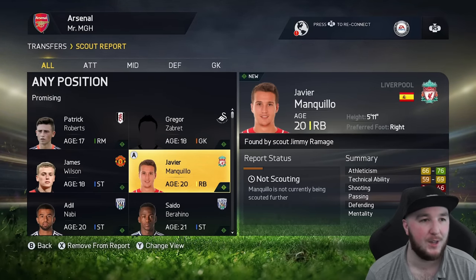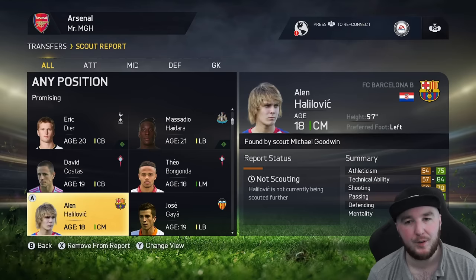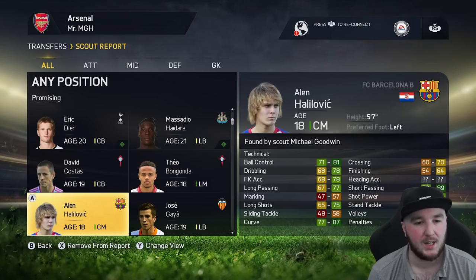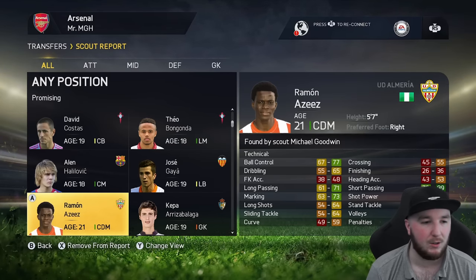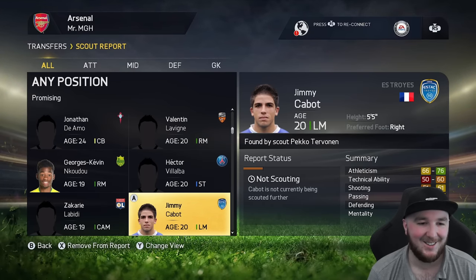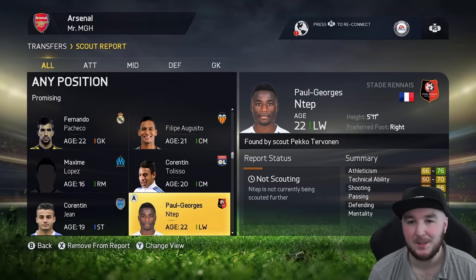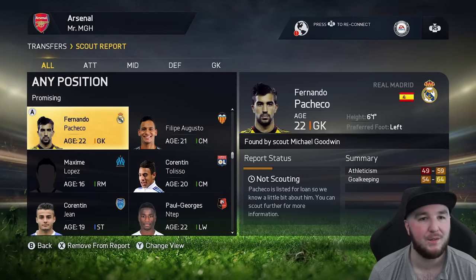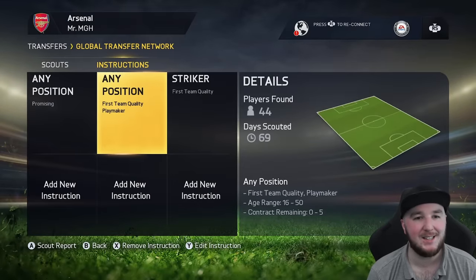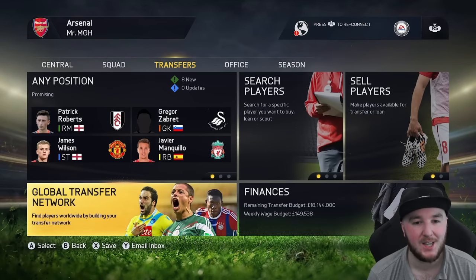Looking at a global scout report here — all the players that could be a good fit. Halilovic! He was an absolute career mode gem, wasn't he? And there's Kepa as well. This hasn't changed at all. This is literally the exact same design as in the current game, just with a bit of a facelift. Ten years and it's literally copy-paste with crisp HD-ness.